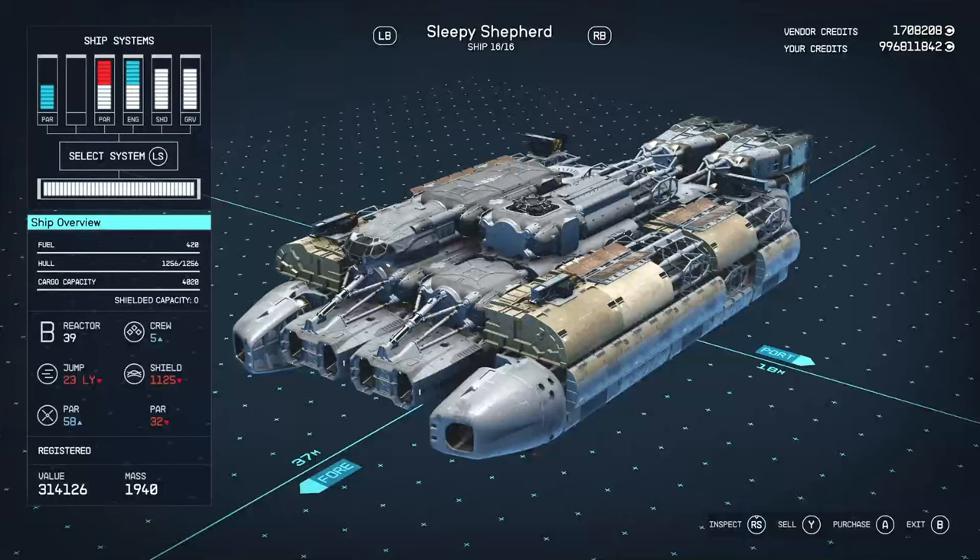Hello there, and welcome to another starter video. This is part three of the Spacers faction ship overhaul. The last two episodes we looked at some A-class vessels that Nolgroth has put together, and now we've moved over to the B-class.